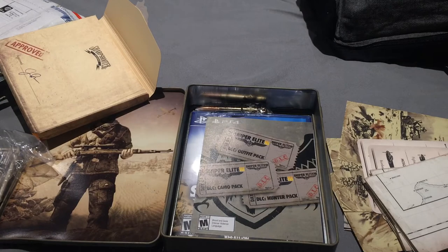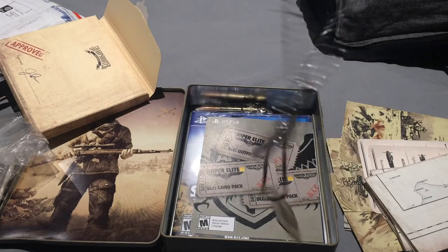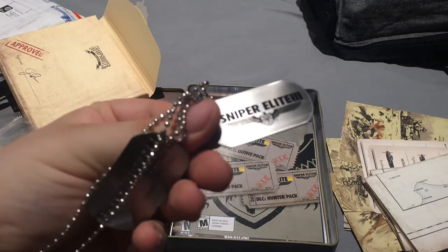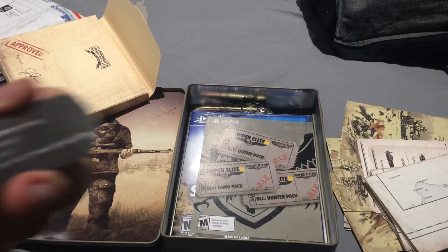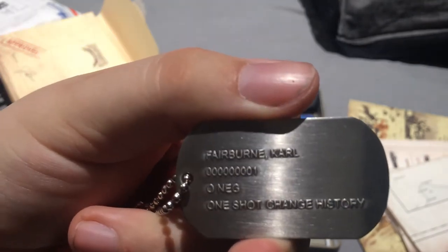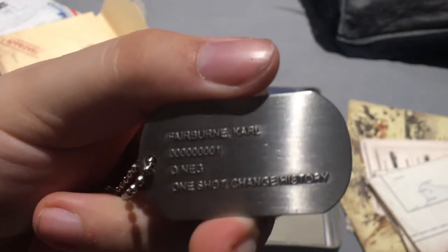Dog tags! Holy shit — oh my god. Okay I need to unwrap these. It says 'Sniper Elite 3' on one — there you go. The other one says 'Fairborn Carl, 0101, one shot, change history.' That's true. So yeah, the dog tags are here.